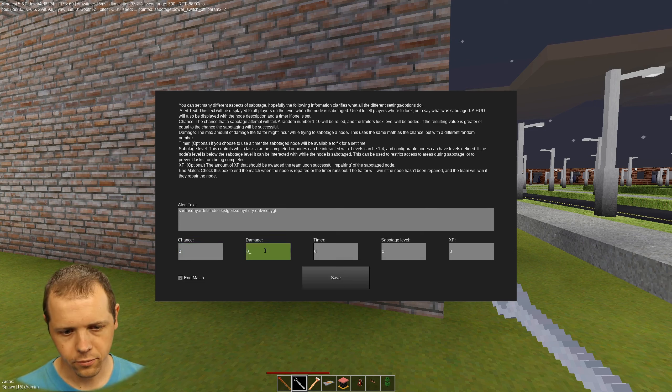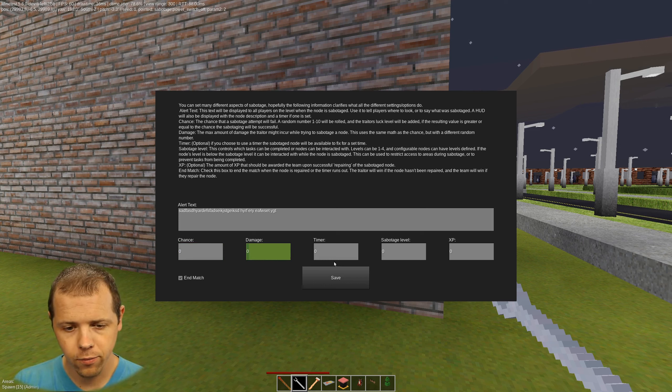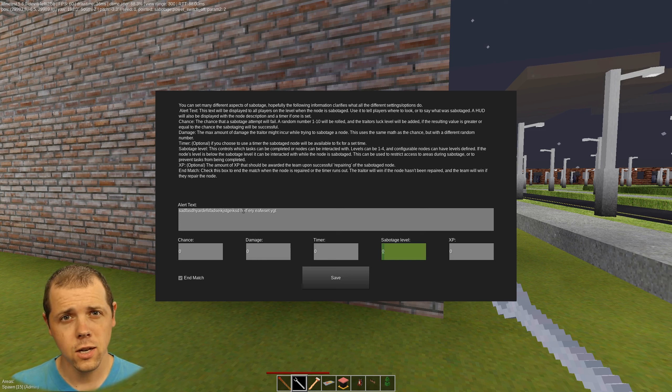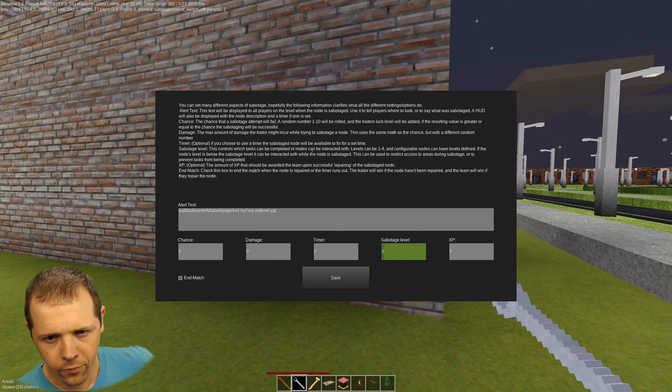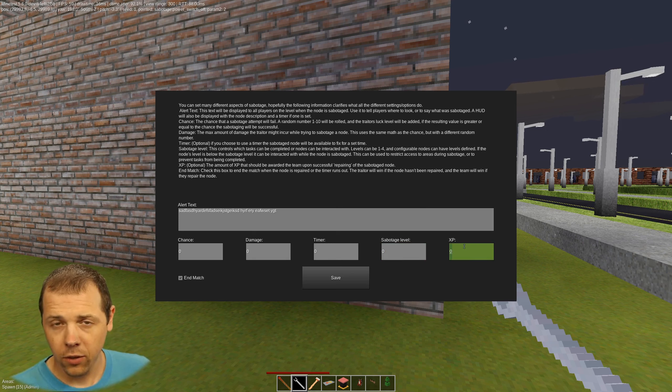Damage is how much damage the saboteur or crewmate attempting to fix it could potentially suffer. Timer is how long until the node just resets itself. Sabotage level is used in conjunction with things like doors or other tasks — levels can be 1 through 4. If a node's level is below the sabotage level, it can be interacted with while the node is sabotaged, so you can have specific doors that can't be opened while the area is sabotaged, or make it so you can't complete some tasks. XP is optional — that would be how much XP the crew is awarded for repairing the node.